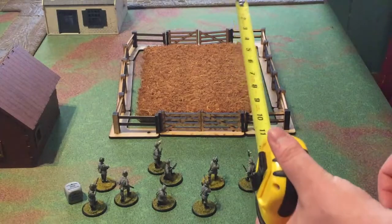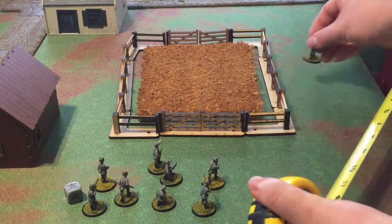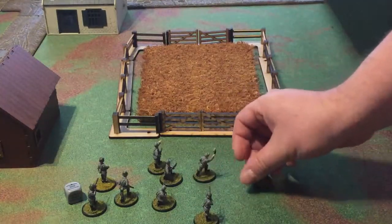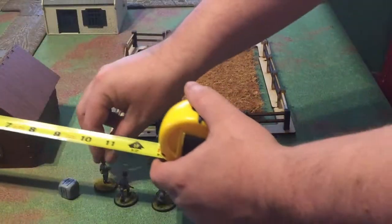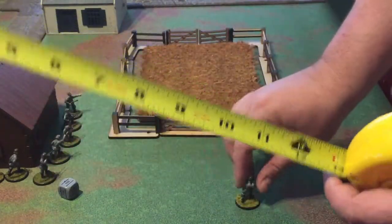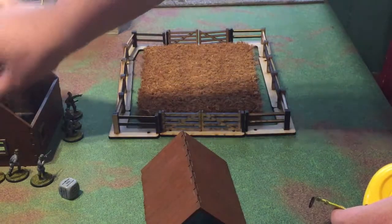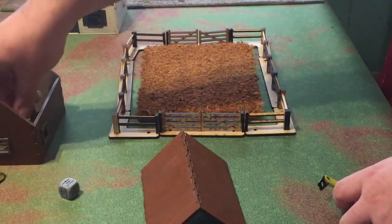Infantry will get a 12-inch move. You can't run them over an obstacle — they can basically come up and around to here. Say if we want to move them into the building, they're pretty much all going to be within 12 inches. You would just move them 12 inches up and around. Once they're within one inch of the building, they would actually then be placed inside. We will cover exactly how to shoot out of buildings and how cover works in the shooting phase. All the guys go in — the rules are kind of vague on that, where it basically says you put them off the table and say they're in that building.